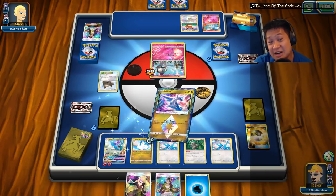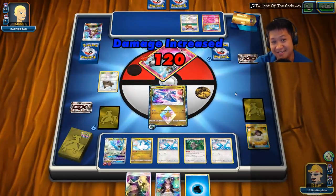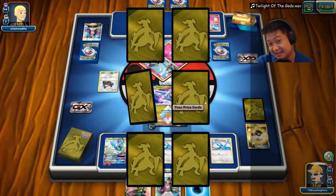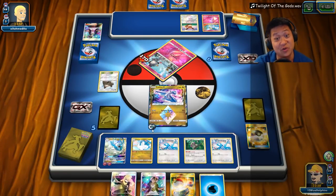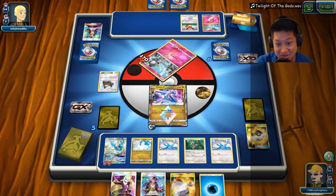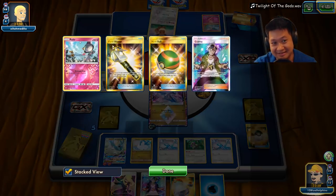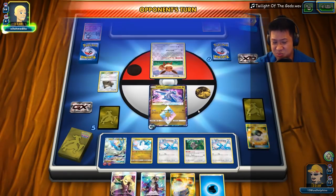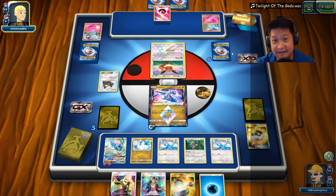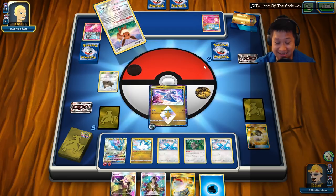What damage are we at? 120. Pretty good for a Prism Star — pretty good for DC damage. Very good for DC to do that. Just wait until both of these guys evolve. He might not be alive around that time though — he's bricked big time. He's got a fairy, this will unbrick him. That's gonna be a big target.